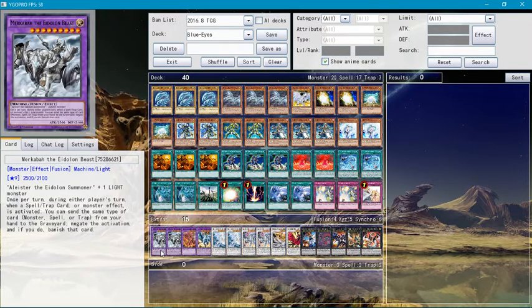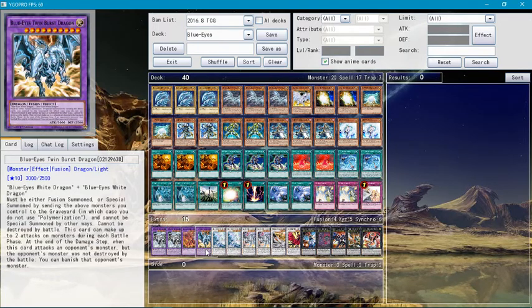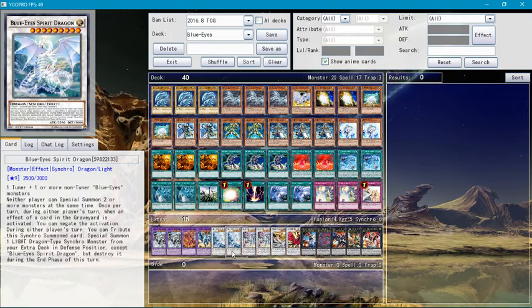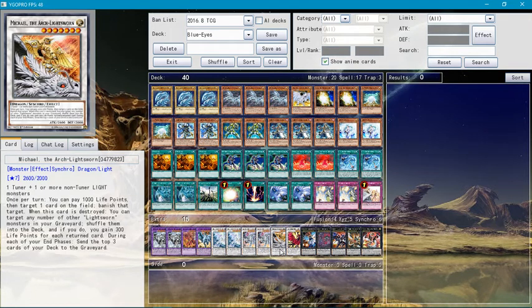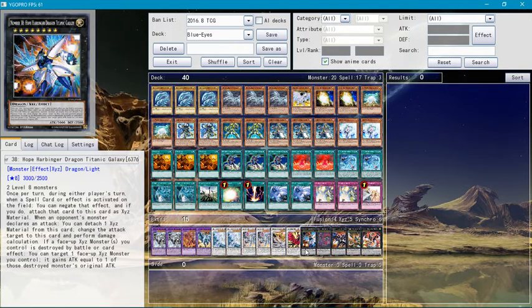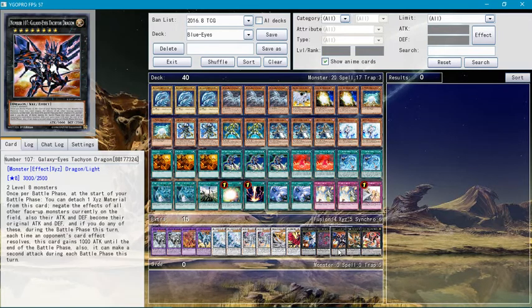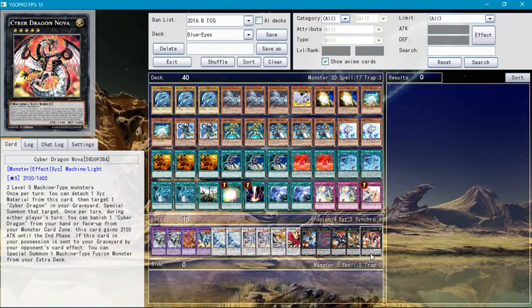For the extra deck, we have two Merkabah the Aldoin Beast, one Magi Magi Magician the Aldoin Beast, one Blue-Eyes Twin Burst Dragon, two Blue-Eyes Spirit Dragon, two Asuray Silver Dragon, one Mikhail the Arc-Light Sworn, one Black Rose Moonlight Dragon, Number 38 Hope Harbinger Dragon Titanic Galaxy, Number 95 Galaxy Eyes Dark Matter Dragon, Number 107 Galaxy Eyes Tachyon Dragon, Cyber Dragon Nova, and Cyber Dragon Infinity.